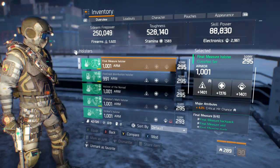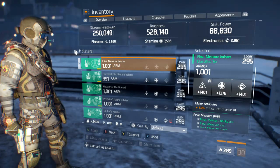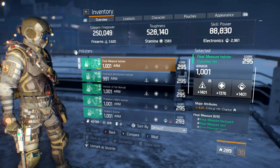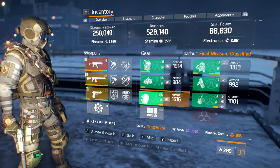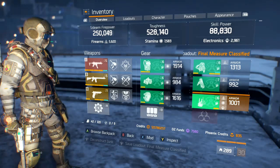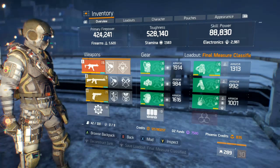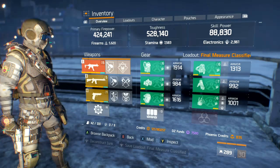The holster is not fully optimized — sitting at 1401 firearms, 1376 stamina, and 1401 electronics. Major attribute is crit hit chance maxed at 4%, with a performance mod of first aid self-heal maxed at 6%. You can raise the stamina another 30 or so, pushing health and toughness up. Armor numbers on most pieces are not maxed; I'd predict toughness will go around 540–545 after optimizing the holster. I'll make an updated video after I fully optimize.